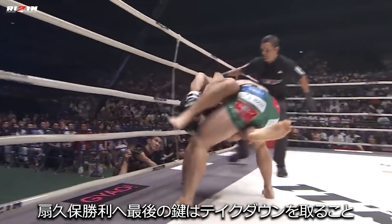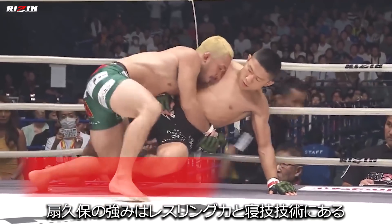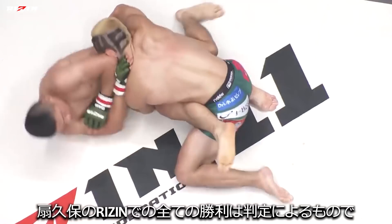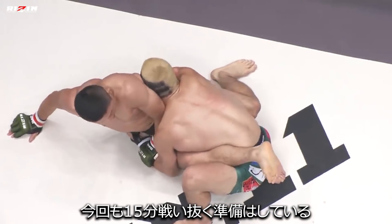The third and final key to victory will be to get the takedown. Ogikubo's strong suit has always been his wrestling and submissions, so he will need to rely on his ability to hold Inoue down and pound or look for a submission. All five of his wins in the Ryzen ring have come by decision, so he should be prepared to go all 15 minutes.